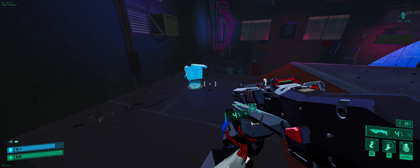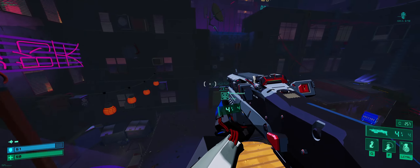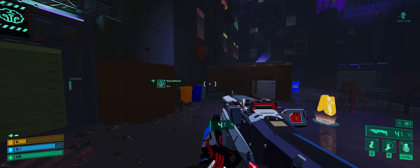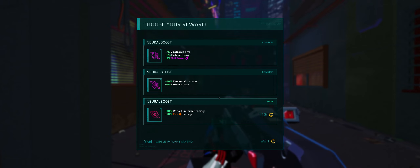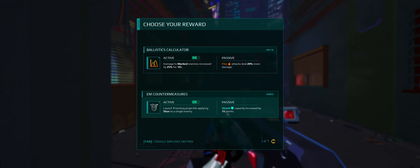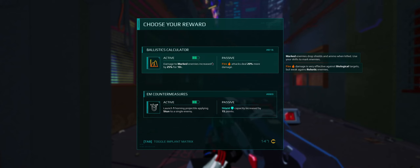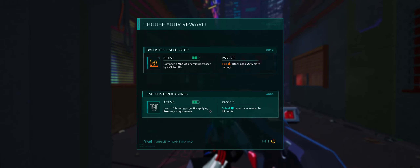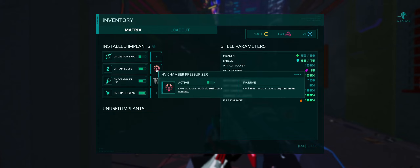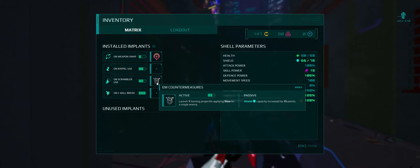Three grenades — I'm not sure if I recharge one or what. Things I probably should have paid attention to in the tutorial. Okay, that's just a temp shield and it counts down automatically. This one's rare but we have to pay for it. Launch one homing projectile applying stun to an enemy, but our shield also goes up — that sounds pretty good. I can swap weapons real fast. So I need to do it on one of these things — maybe I'll do that on weapon swap since I can do that all the time. I'll keep this on the grapple because I like that combo.